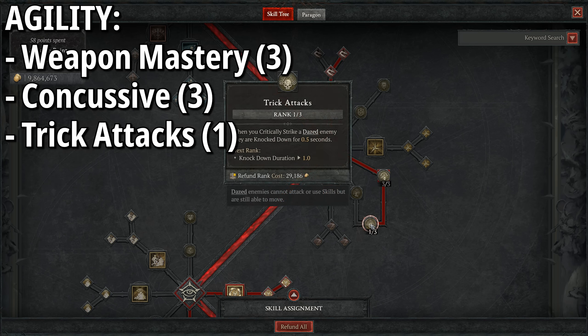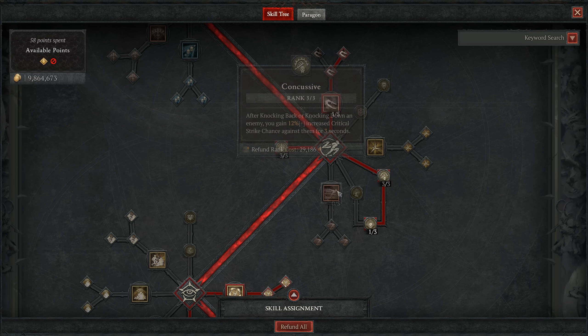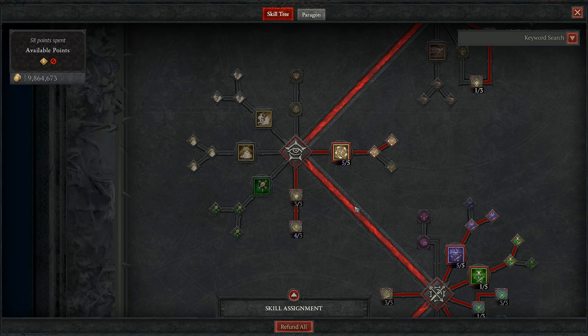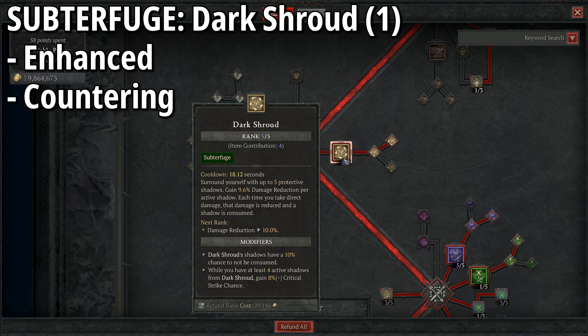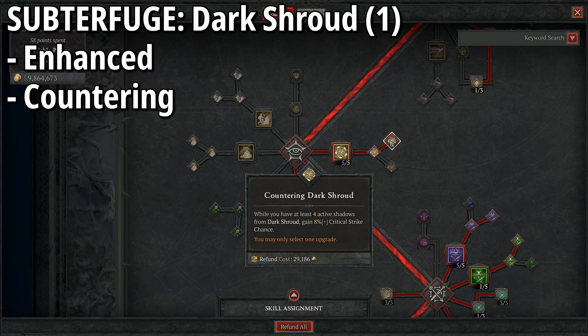We also have three points into Weapon Mastery, because we will be using crossbows — that's a 15% increased critical strike damage bonus, and because we are consistently critting it's pretty much always a 15% damage increase. Three points into Concussive and one point into Trick Attacks work really nicely together: Trick Attacks knocks down a dazed enemy for 0.5 seconds, and Concussive means after knocking back or knocking down an enemy we gain 12% increased critical strike chance against them for three seconds. We just proc Trick Attacks, knock them down, and get our 12% crit bonus ready for everything Barrage can do.